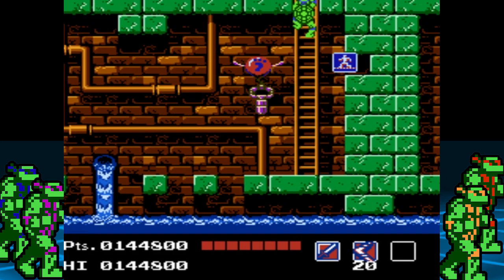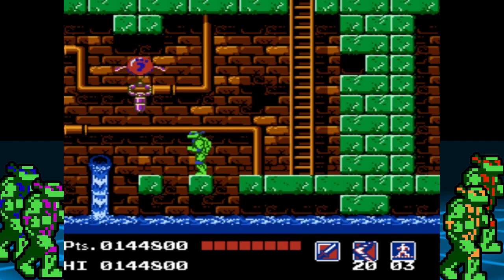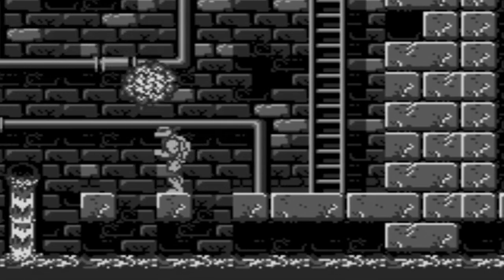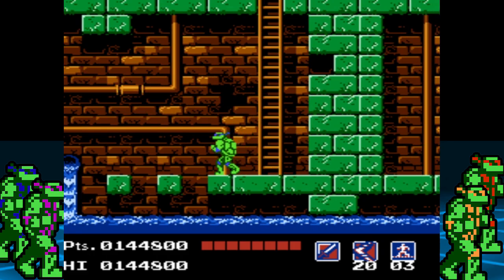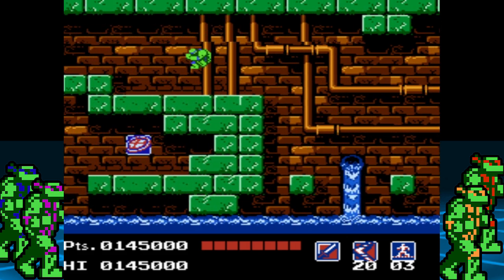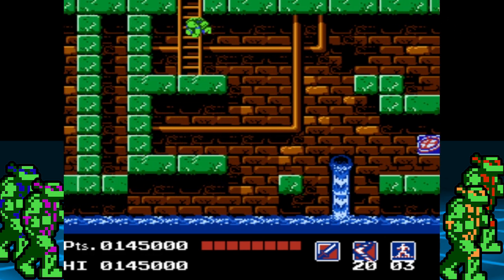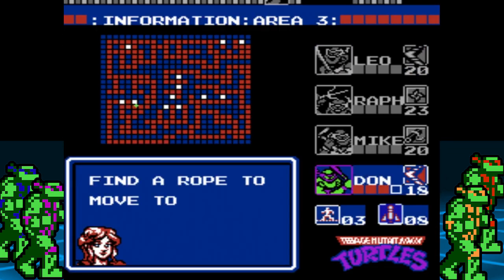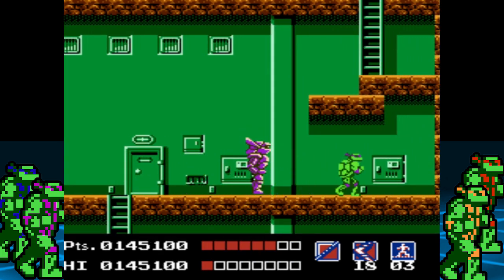Down here, grab a rope item at the right wall, then start heading towards the left. Walk until you get to the second green block. Whenever you see platforms with that amount of space between them, it means you can walk across them without falling. Do a hop jump over to the next block, then a full jump to the taller platform. Because of its position, I wouldn't recommend grabbing that pizza. Fall from here and make sure to keep the turtle over the green block to make a safe landing. Make your way to the right, take out the mini-boss version of this guy, then head up the ladder.